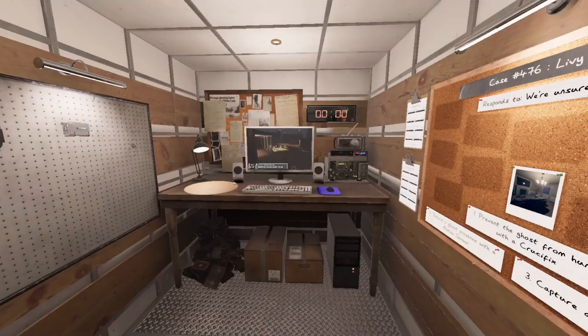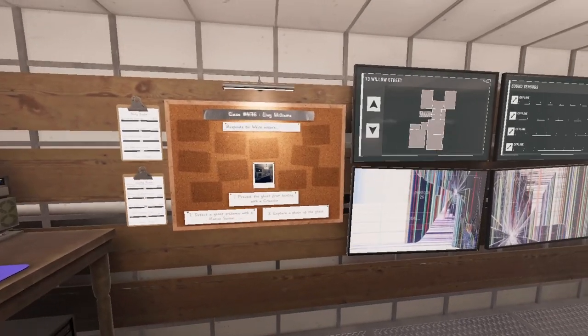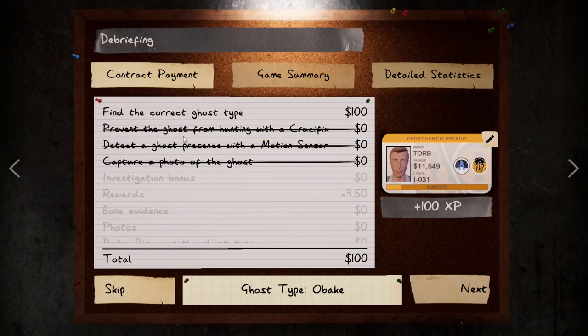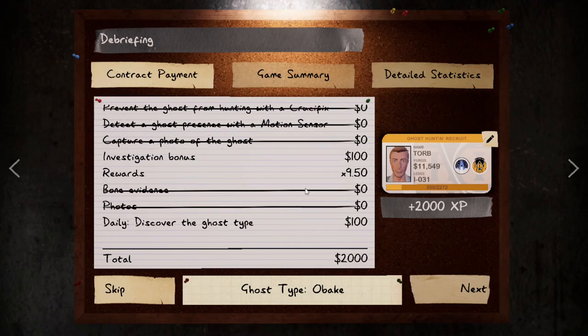How do I know it's an Obake? During the hunt, it changed from the old lady model to the Lisa model, which is what the Obake does. Welcome back — we didn't get any objectives, but that is fine. We got a clean 1,900 bucks and an extra 100 chaser for forgetting the objective.